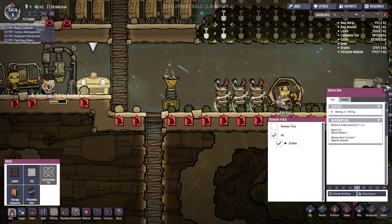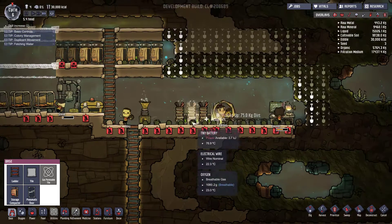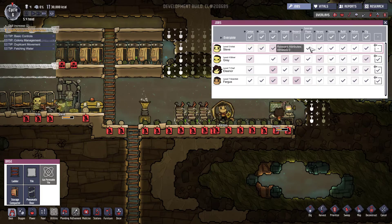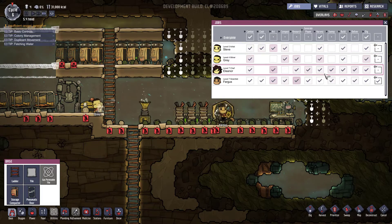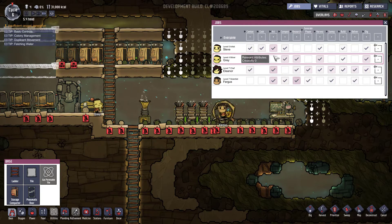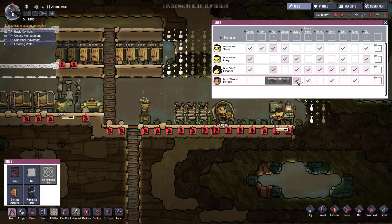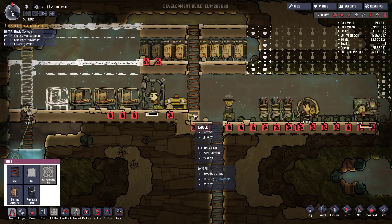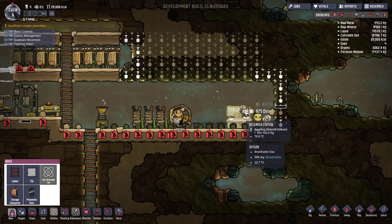Guys, you need to sweep this up. Let's set the jobs up a little bit better - anything you can't do, take them off. Basically what we want to do is anything that is zero on the attributes, take them off; they're just going to be wasting time. We've got Grey, Eleanor and Fergus for research. We need the right people for the right jobs - that's where we went wrong last time. Everyone was trying to do everything and it just didn't work.